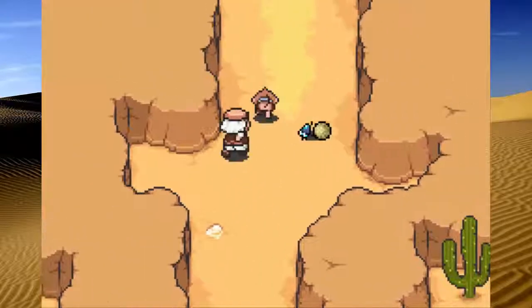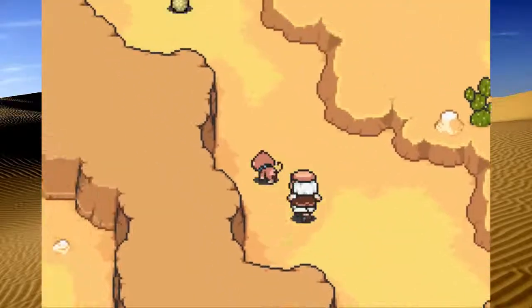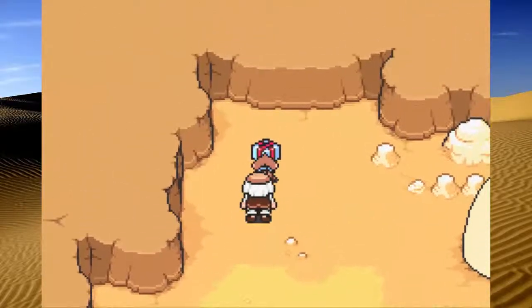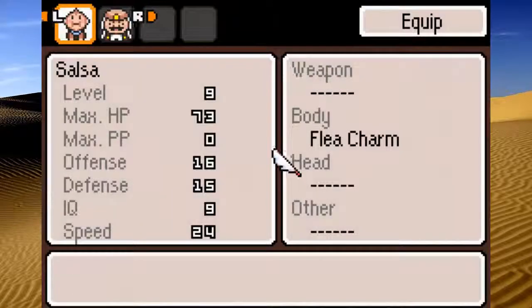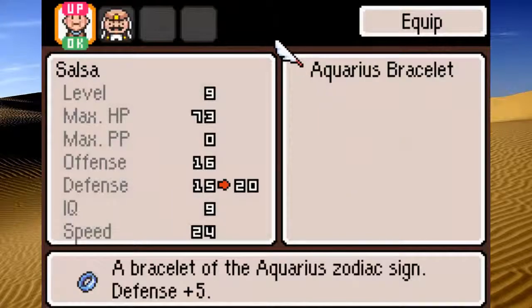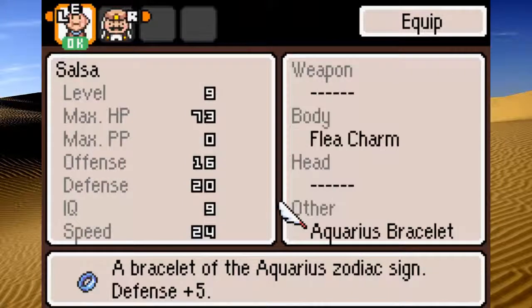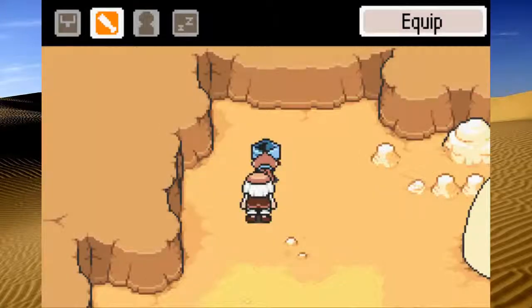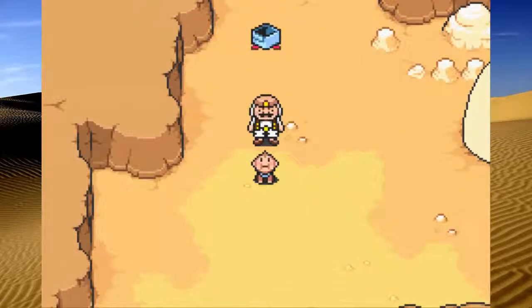Let's run back up to where we're supposed to go while avoiding these unnecessary battles against dung beetles, and make sure to grab this present up here. Got an Aquarius Bracelet, another item for Salsa. Increases defense up to 20, so now instead of just 15, with that Flea Charm, we got up to 20 defense - a total of a 10 increase. Very nice.